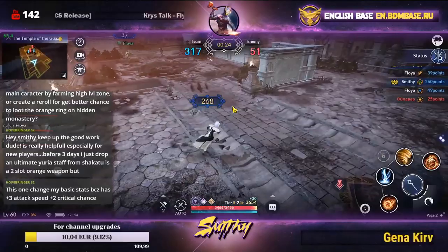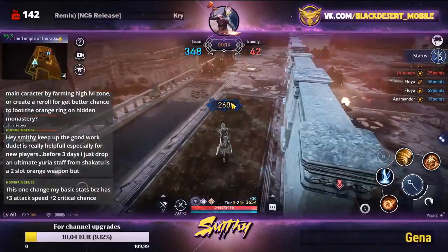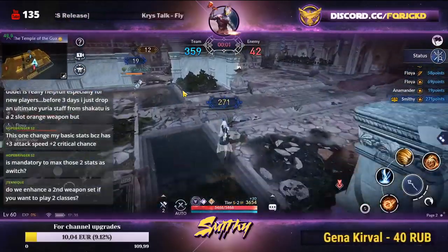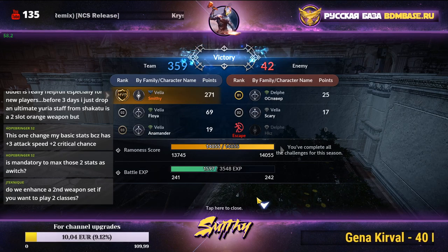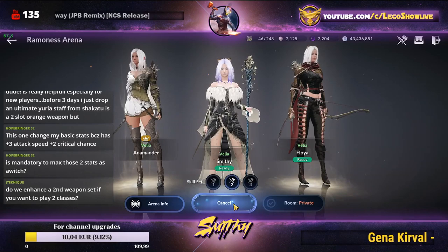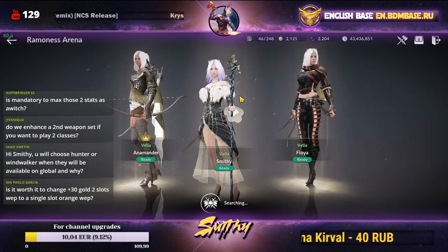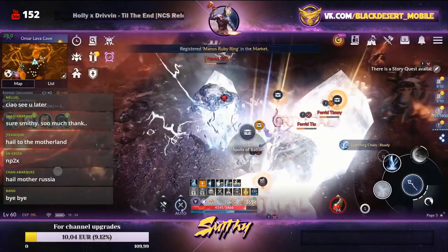Regarding enhancement: as soon as you reach around 28 or 29 enhancement level on your golden equipment, make sure to change it to orange. If you wait until 30, 31, or 32 enhancement on golden before converting, you lose about two enhancement levels in the transition. Before level 28 it's not worth switching yet — spend your resources elsewhere. Once you hit 28, that's the time to upgrade to the next grade. Thanks everyone for coming, see you on the Russian stream, have a good night!